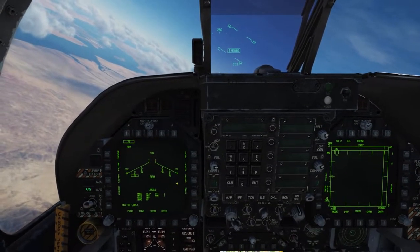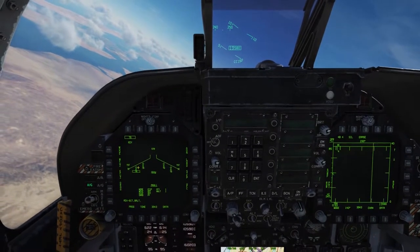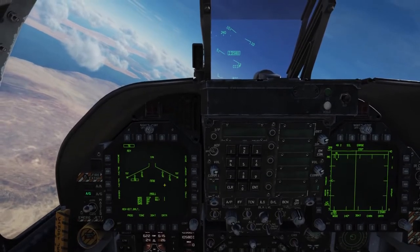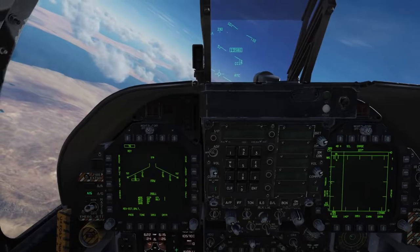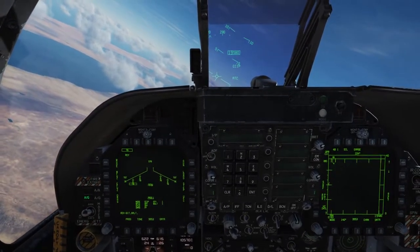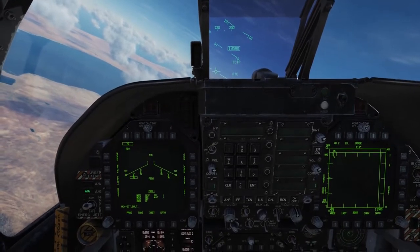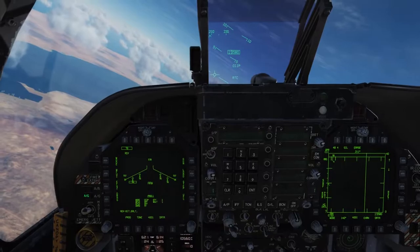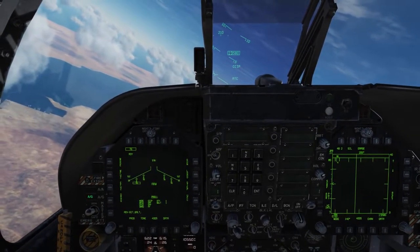Below that, as you may have guessed, the 76 indicates the BDU-76, and the box indicates the station currently set for release. Below that, we have our program settings. In this case, program one, or prog one. Each air-to-ground munition on the Hornet can have up to five different programs, and each program consists of different elements — from its mode to its fusing to its drag settings, its quantity, and so on.